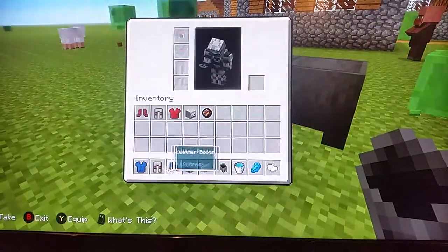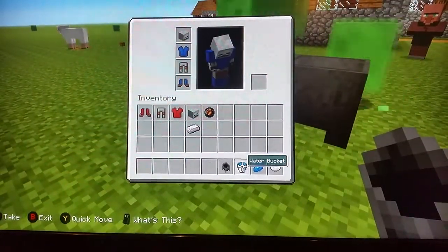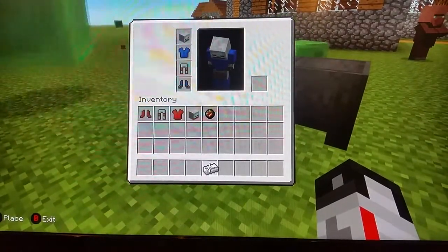And then we will just put these on, put this into my inventory, clear out the hotbar, put this in the middle of your hotbar.